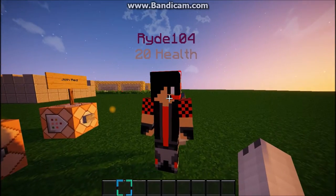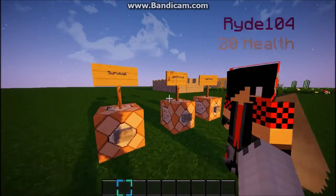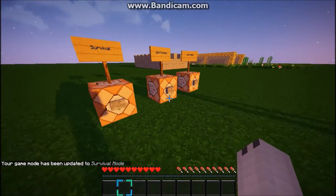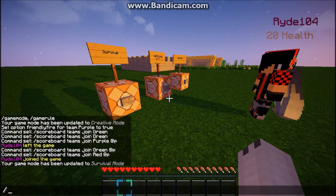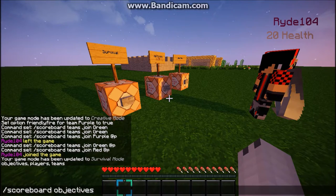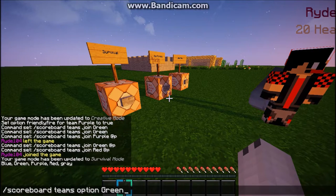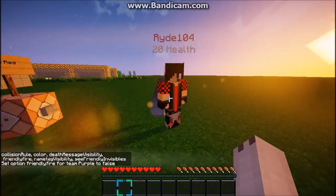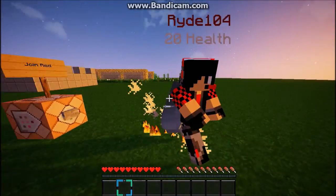For the next command, I'm having a friend, ride104, joining me. We're going to join purple and go into survival. Basically, what we're going to do is test friendly fire. What you want to do is slash scoreboard teams, option your team — so purple — and then friendly fire, and you're going to say false, and then we can't hit each other. But if he joins red, we'll be able to hit each other.